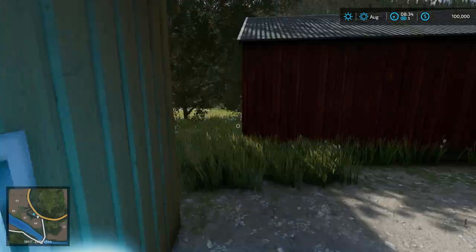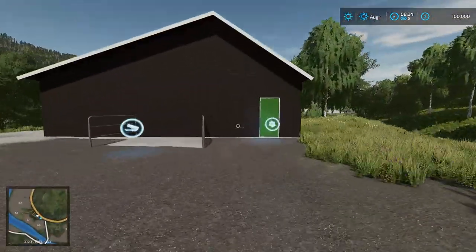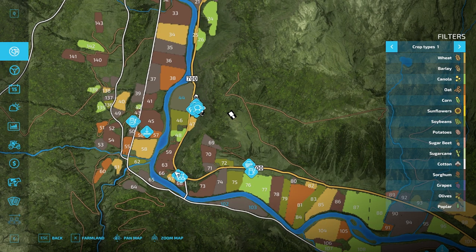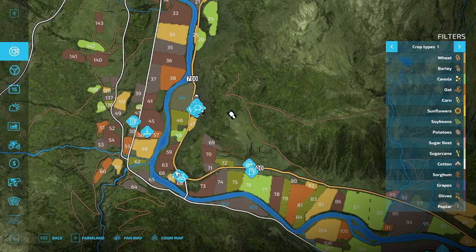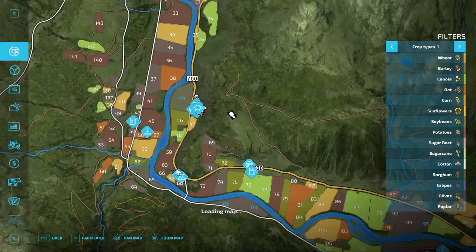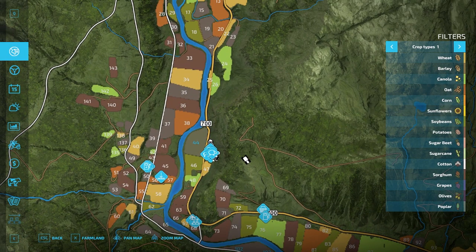Right over here we have the animal dealer and bakery. This is our bakery — 50 grand to buy that. The animal dealer is over here, and I believe there's also a sell point here as well.